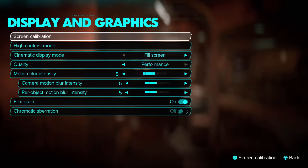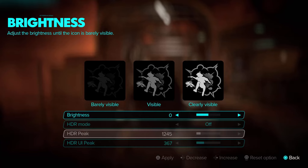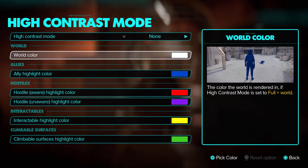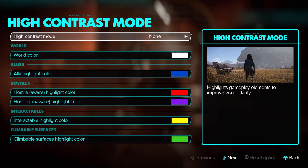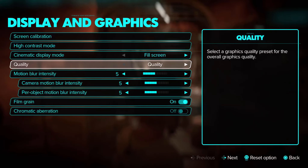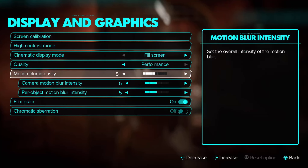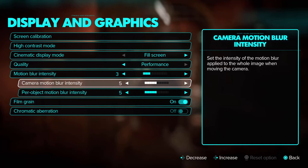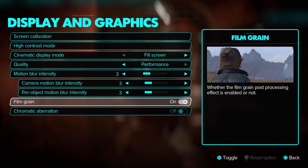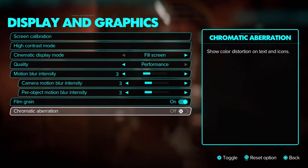Display and graphics: screen calibration for HDR, peak, and UI. High contrast mode is available. There's a cinematic mode with black borders or fill the screen. Quality or performance — I find performance is always better. Motion blur intensity — maybe I'll turn that down a bit. Camera motion blur, intensity per object motion blur, film grain — these were added with the latest update — and chromatic aberration.